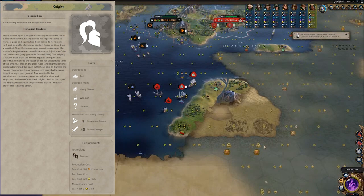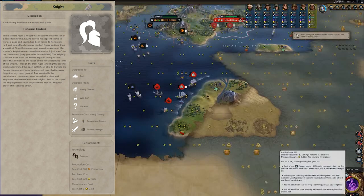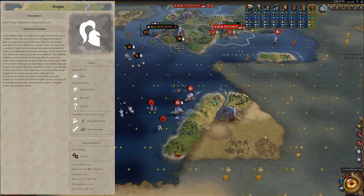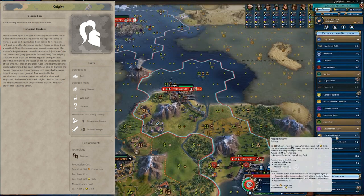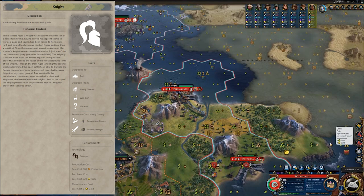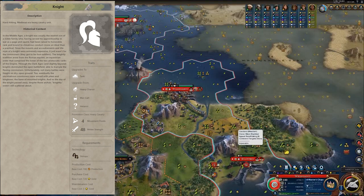At number 5 I have The Knight. The Knight is an early, relatively early unit. It is also a fast unit. You can look at that movement — at least 4 tiles and 48 melee strength. That is really strong, particularly in the era of the game where it's introduced.